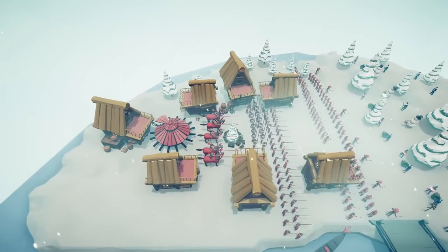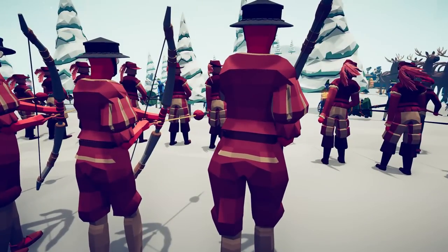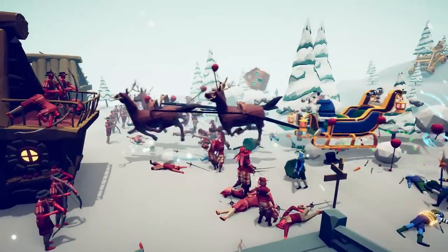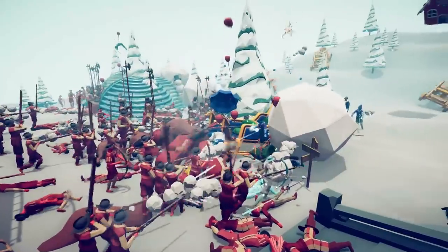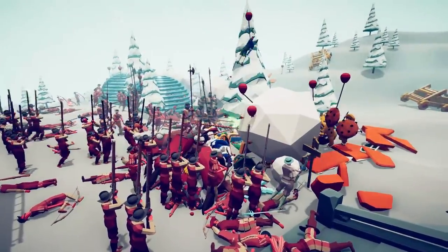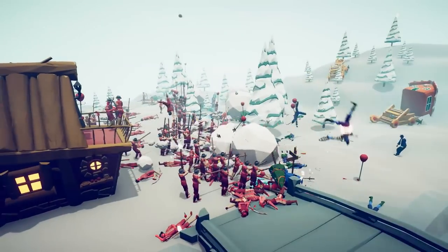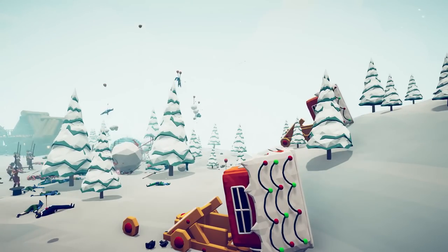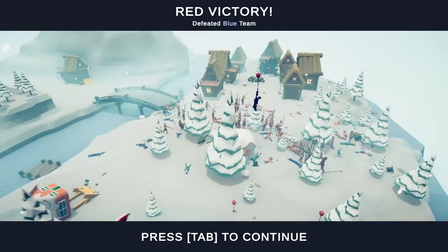We got the Da Vinci tank, Da Vinci coming in with all the cannons, knights, the big balloon boys. It's the renaissance - time to innovate, time to get good. Santa's already down - that means no elf reinforcements. This is what we like to see - it's about sending a message. Even with some good things happening for the renaissance they're still losing so many soldiers, but I do think it's gonna be a renaissance victory - and there we go, finally someone manages to topple Santa's regime.